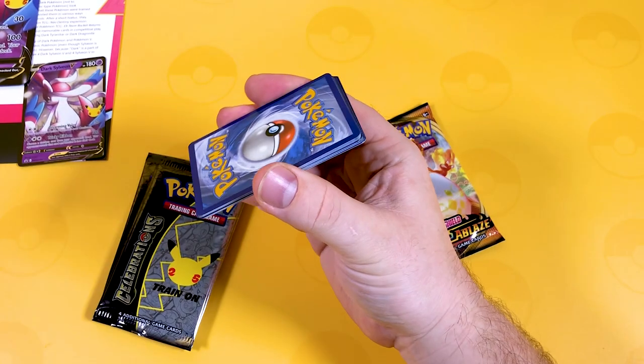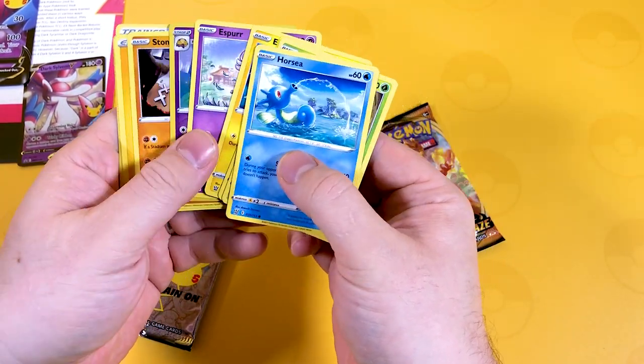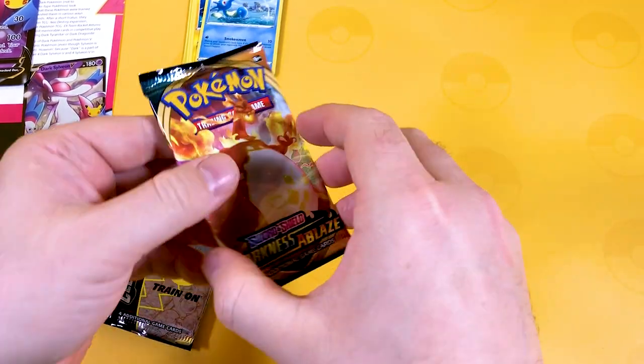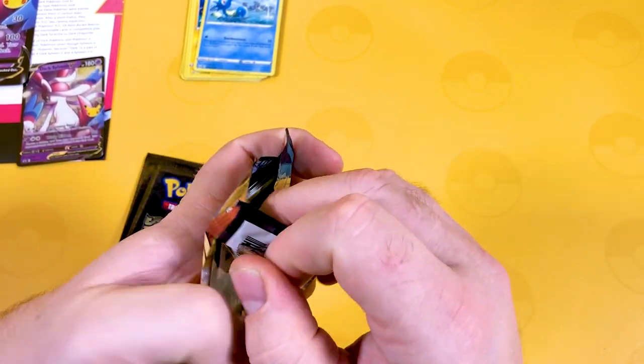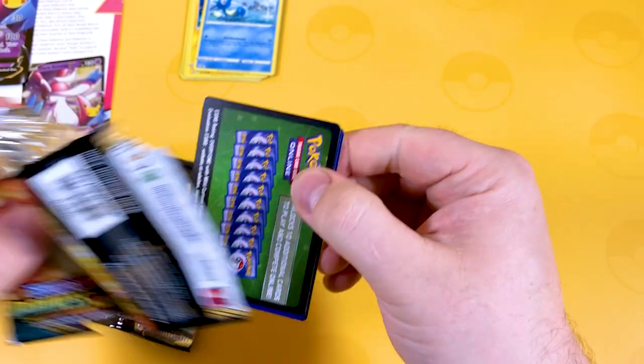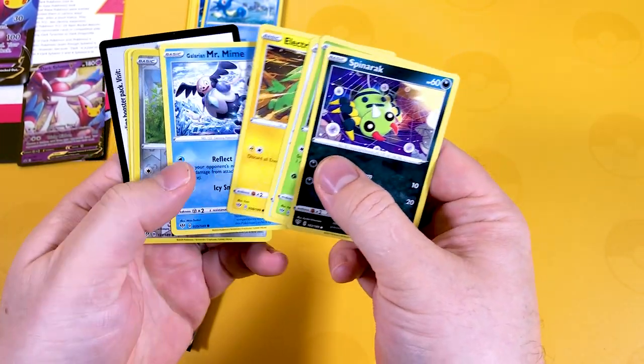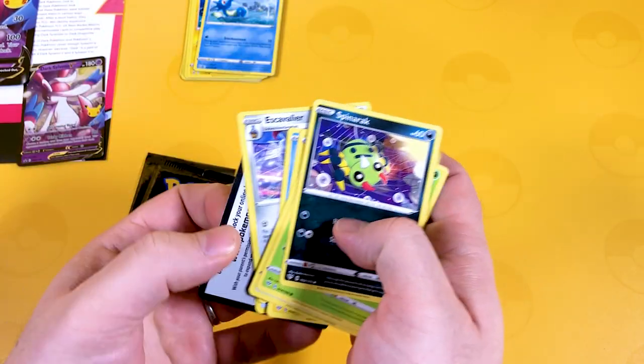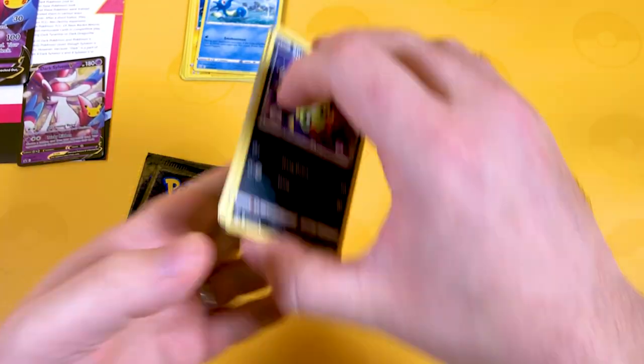It's Battle Styles, of course, so we get nothing with Battle Styles. I'm just going to rush through these packs because there's nothing too much in Battle Styles. Darkness Ablaze I will spend time with because I do like this set. However, it's your green card, so I'll go straight into it. Nothing too much there, and there's the code card. Right, we've got the boring cards out of the way.